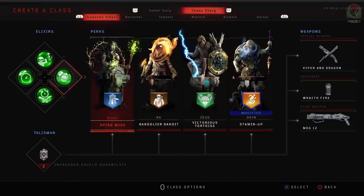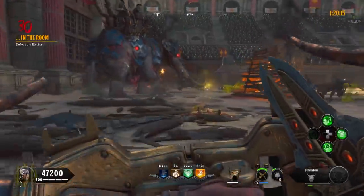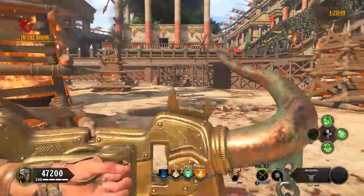For Elixirs I went completely classic just to show you how easy it is to complete it even using those, but if you want to swap some out for consumable Elixirs, I've been using Power Keg, Nuke Power Ups to end the round quicker, or In Plain Sight — whatever you fancy.